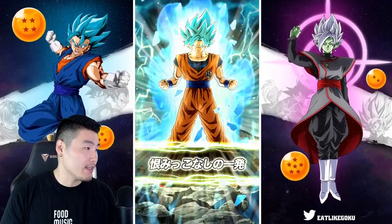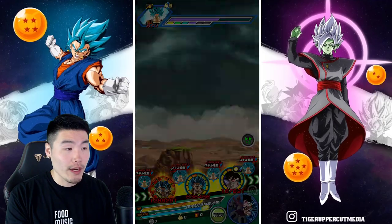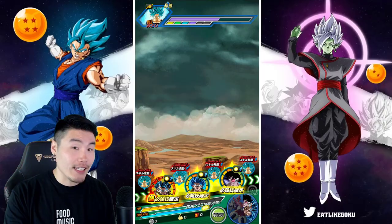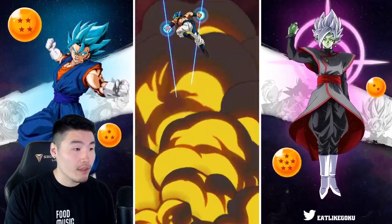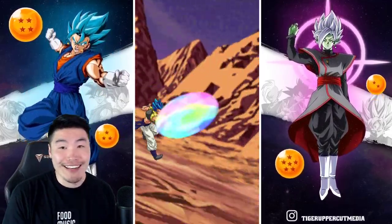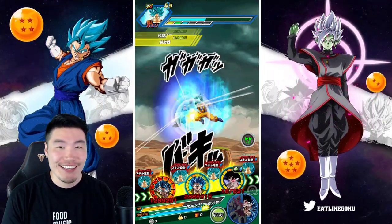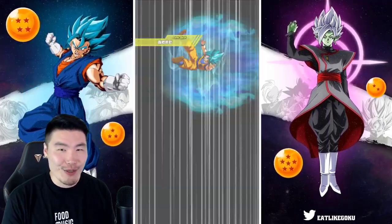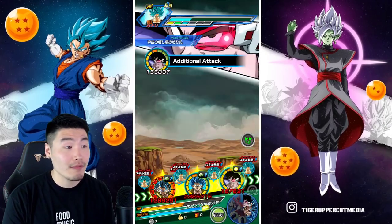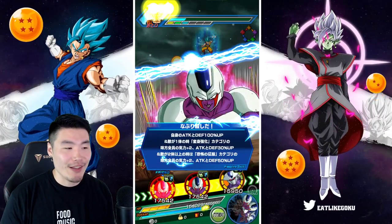He does raise defense on his 18 ki super, which is why we took less damage after. But that super is still going to hurt — there's not much you can do about that. We don't have damage reduction, so even though we have decent defense, a type-disadvantage super from Super Saiyan Blue Goku in LGE is still going to hurt. But as you can see, it did hurt but not too much — we're still alive. That's all that matters.